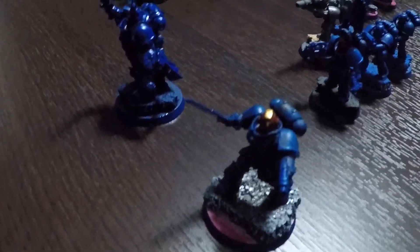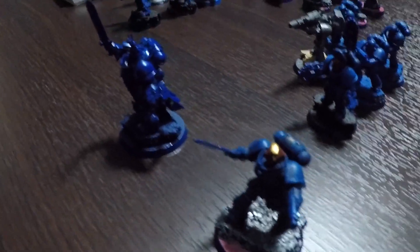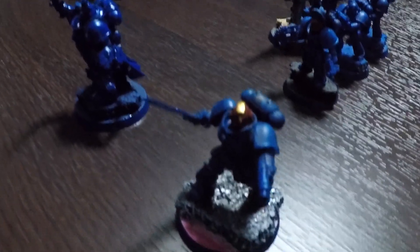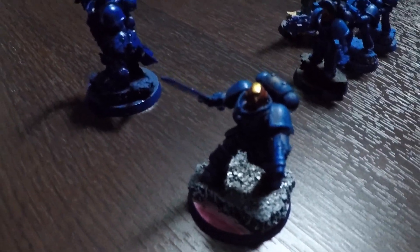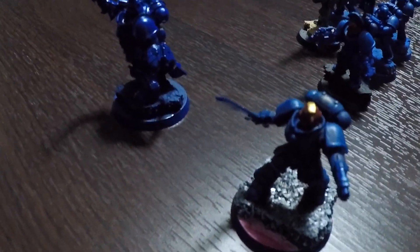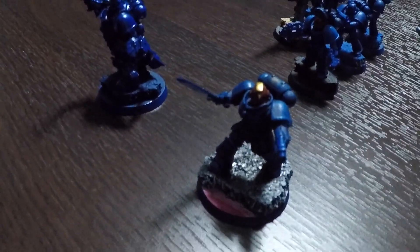The Primaris lieutenant is armed with a bolt pistol, a power sword, frag and crack grenades. He will be using the stratagem Relic of the Chapter at the beginning of the battle in order to switch out his power sword for the Relic, the Burning Blade.